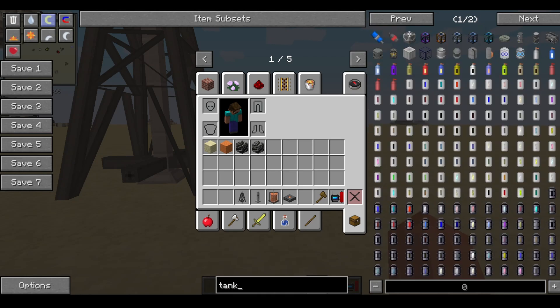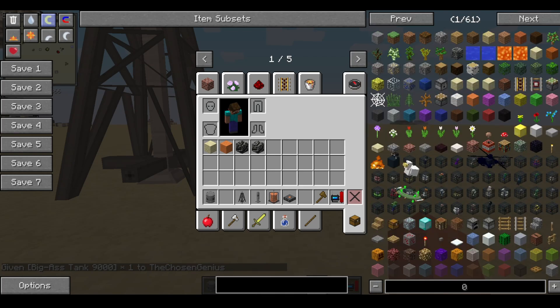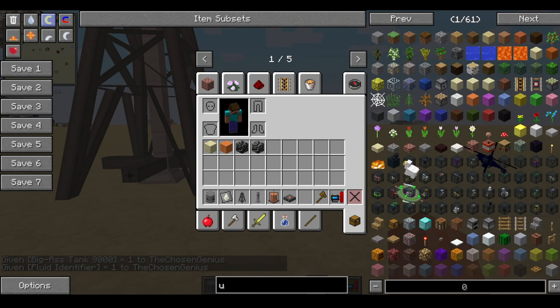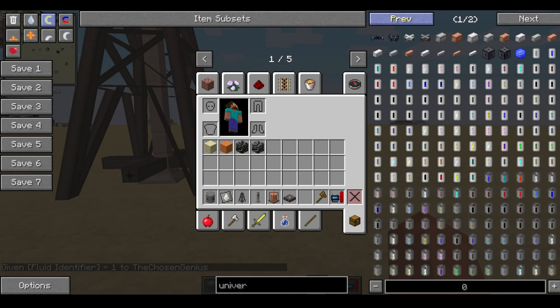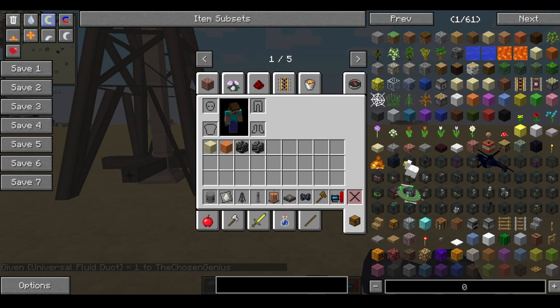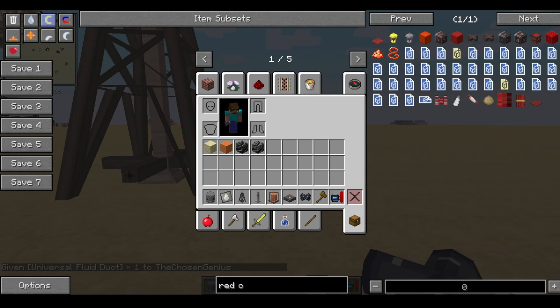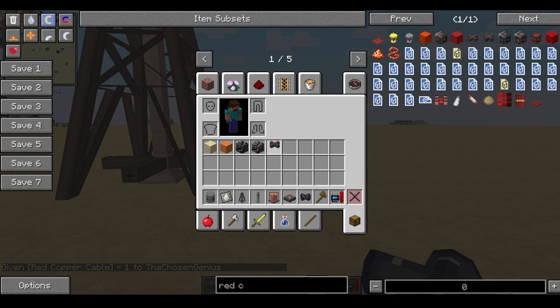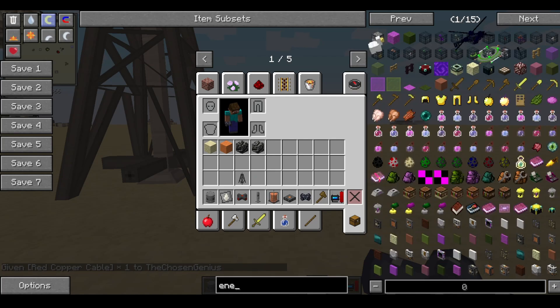Let me get a big tank, natural gas, and a fluid duct. And some red copper wires. And an energy storage block will be needed — the Spark energy storage block. I should have fully organized my hotbar before doing this. I'm just going to grab an infinite battery.